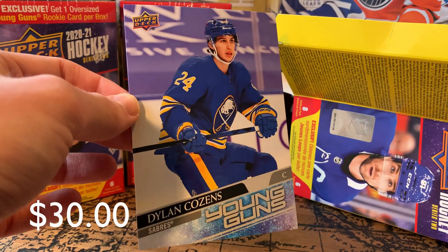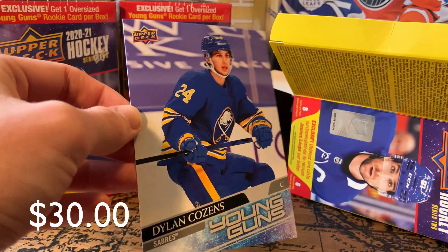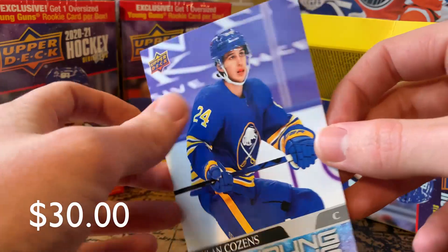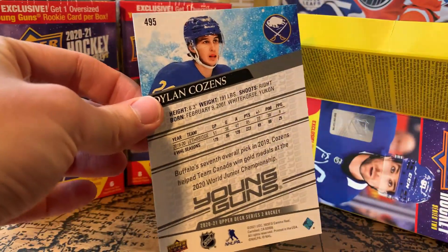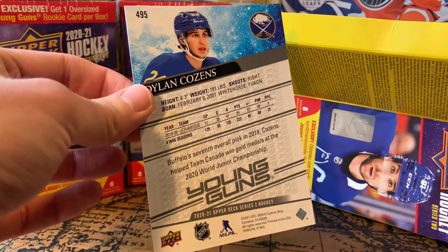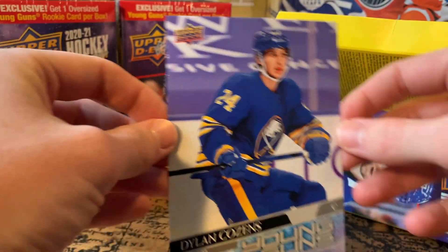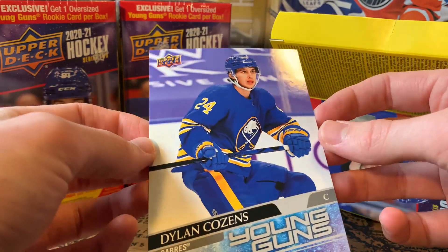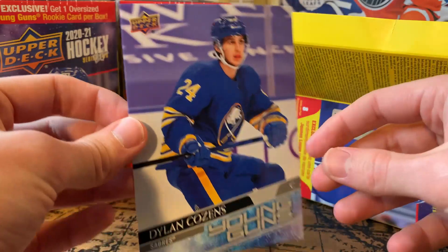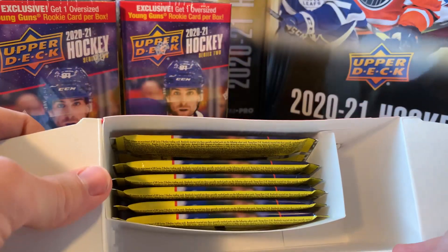I really want that Dylan Cozens — he's the one guy in my top five I don't have yet. Well, here you go: the oversized Dylan Cozens. It says Upper Deck on it. Kind of cool to get one of the top five Young Guns in oversized. I'm not really sure what I'm going to do with this, but Dylan Cozens — that's cool. Definitely a cool oversized to get. All right, let's look in here — six packs.